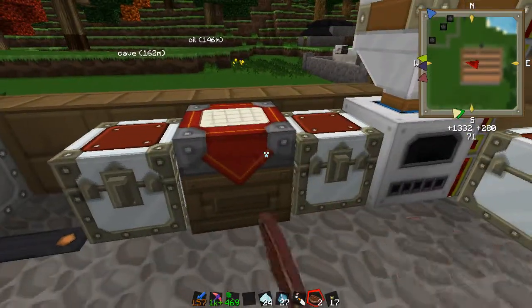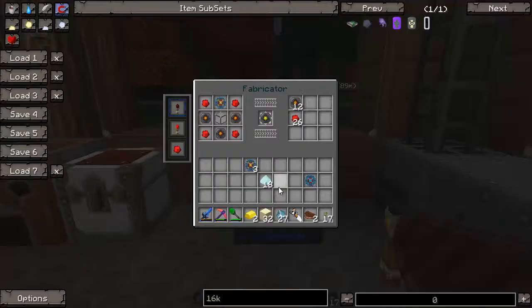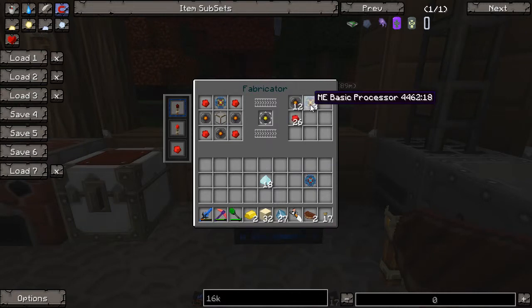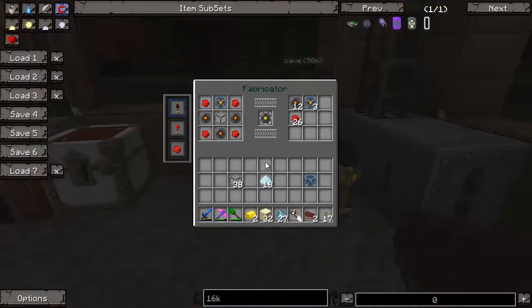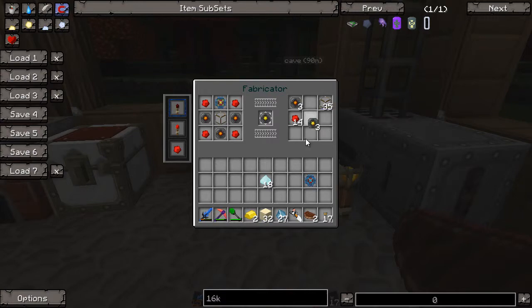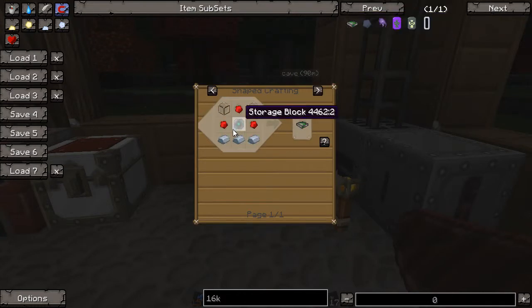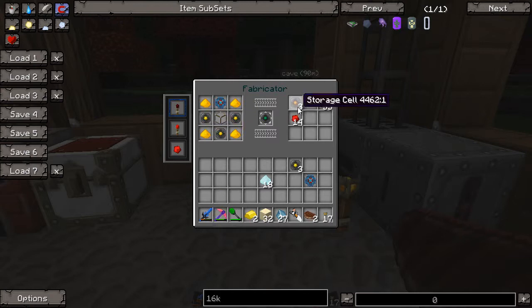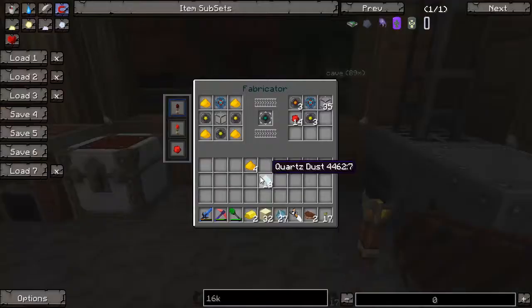Let's put our basics in there — we need redstone and glass. So three storage segments. Now we need to make our storage block — we need the advanced processor, some glass, the segments, and some glowstone. There we go.